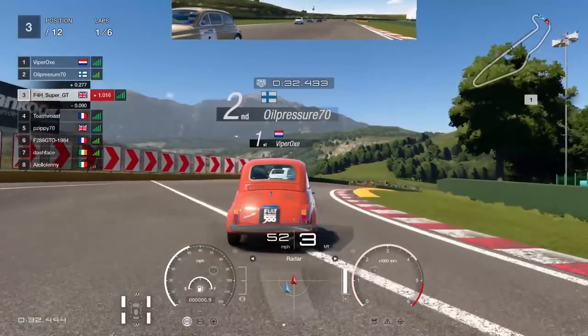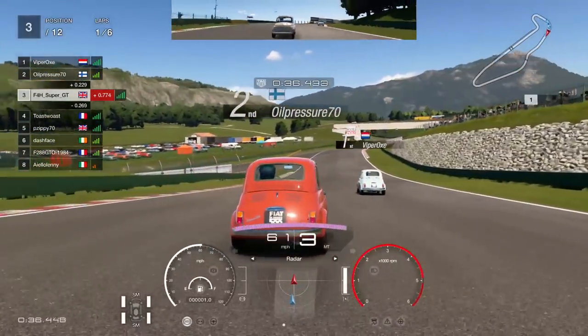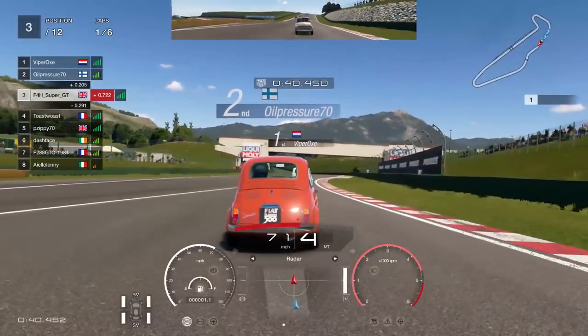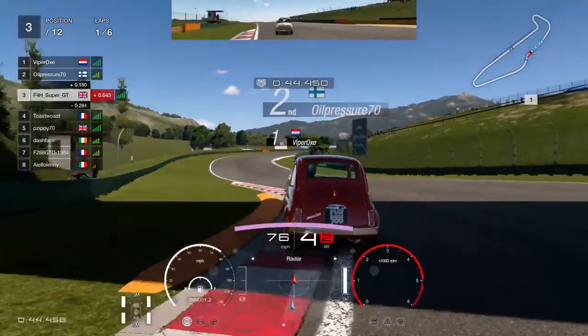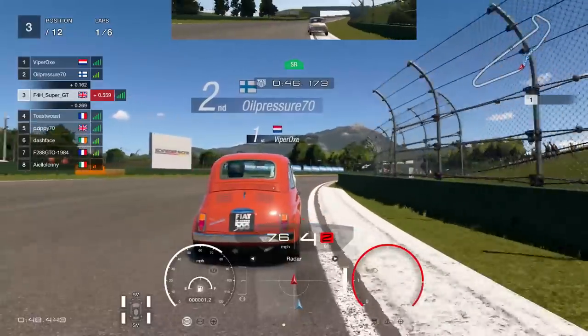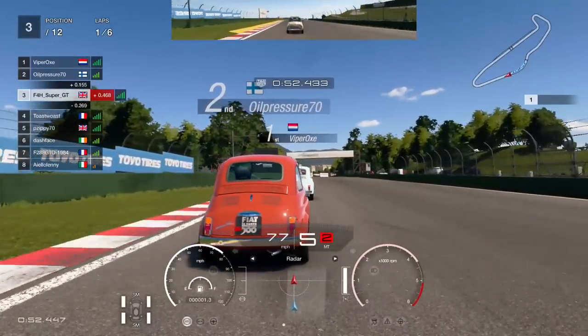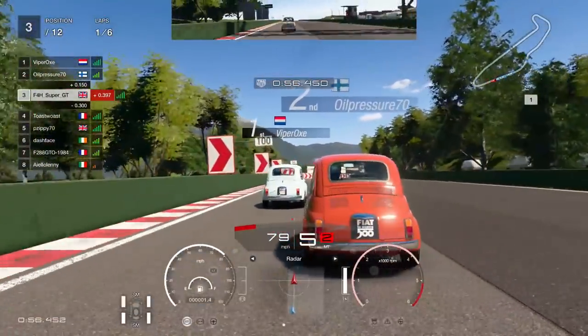These cars — any slow car — is all about keeping the momentum through the corners. It's absolutely crucial. If you don't manage that, then you basically die. These cars, as you can imagine, don't have very powerful engines. In fact, my Nan has more horsepower than a Fiat 500. So holding your speed through the corners is crucial. If you don't manage it, well, game over for you.